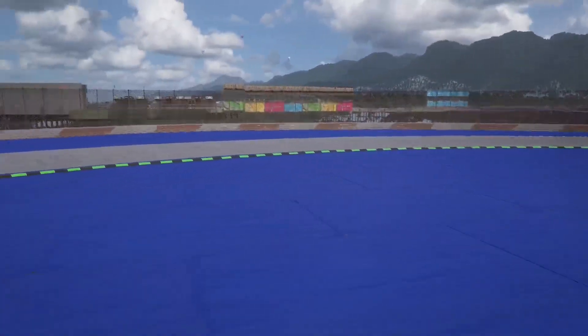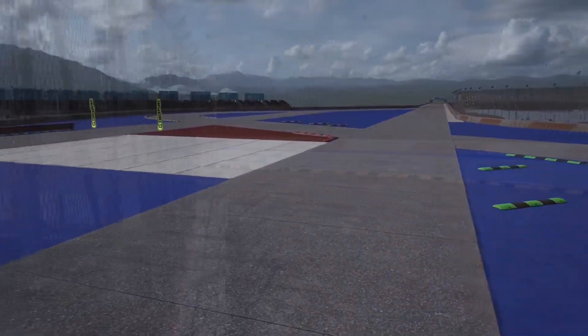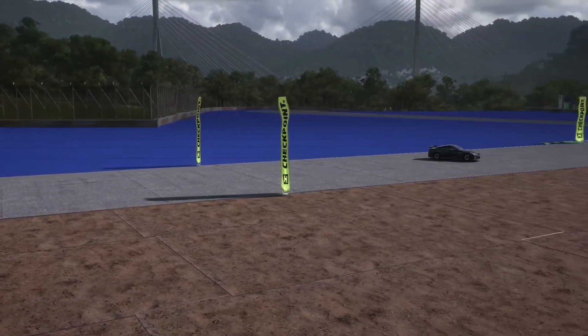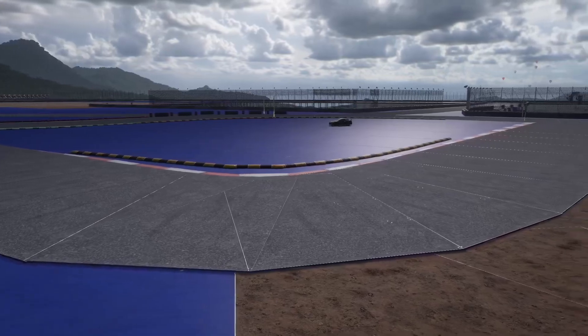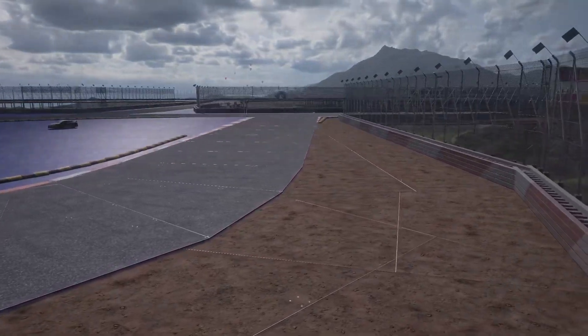Paul Ricard is most known for the 1.1 mile long straight on the back side of the track that ends with a wide sweeping right into a sector known as the village. However, each version of this track that was made breaks up that straight with different variants of a chicane design, which are present in the real life track and used with some type of GT Series cars.